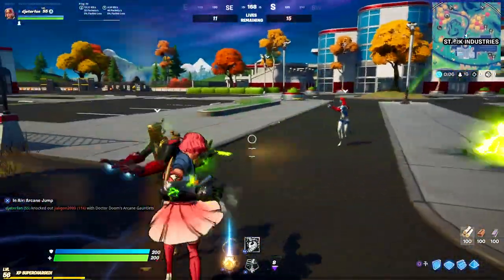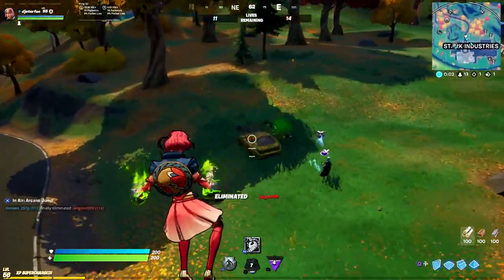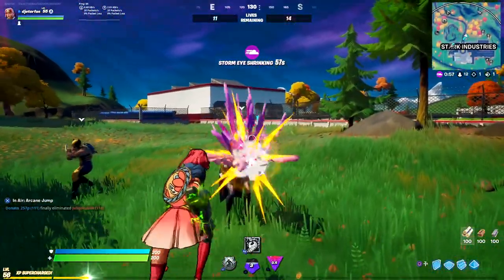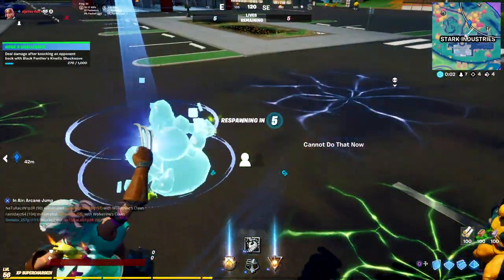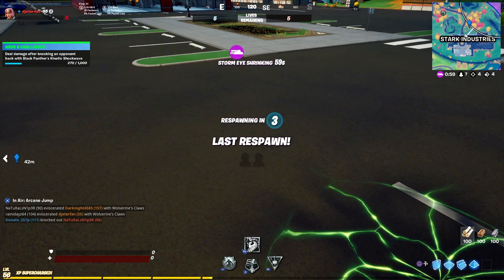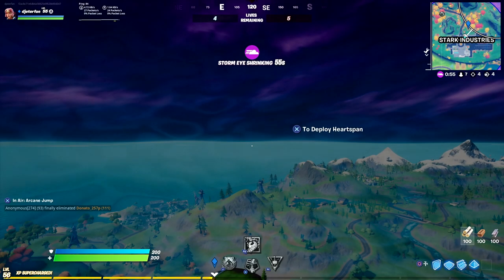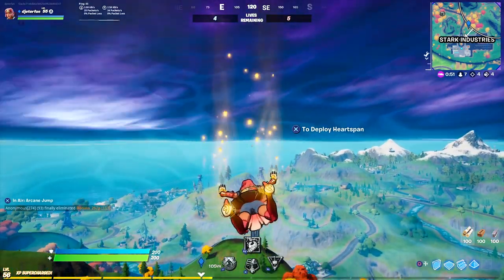Eventually, once you do enough damage, you should see the progress come up. If you don't see the progress come up straight away, don't worry — you're probably still gaining some progress. Just be on the lookout, maybe even bring up your challenge list if you want to. As you can see right here as I died, I ended up getting a little bit of progress to actually pop up on the screen, so this is the easiest way to get it done. Hope this helps you guys out to get it done a little bit faster. If it does, be sure to drop a like down below, and I'll catch you guys in the next video.